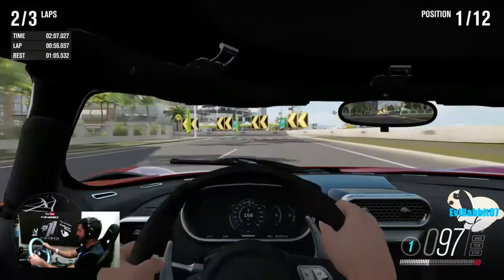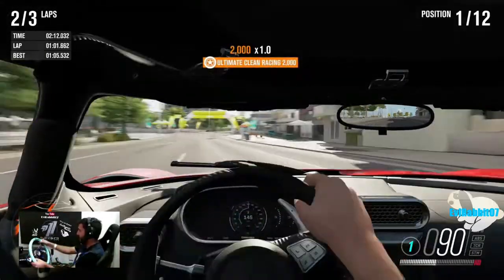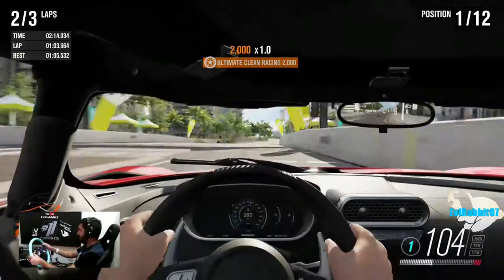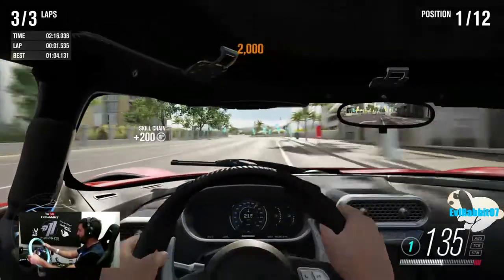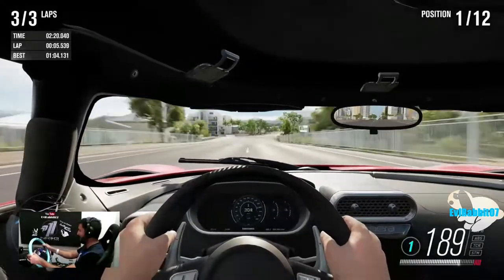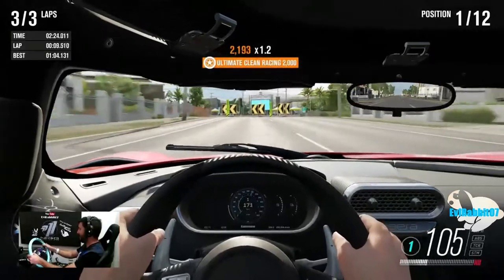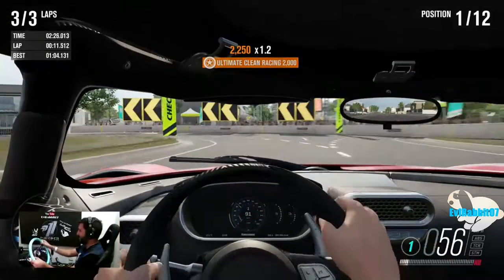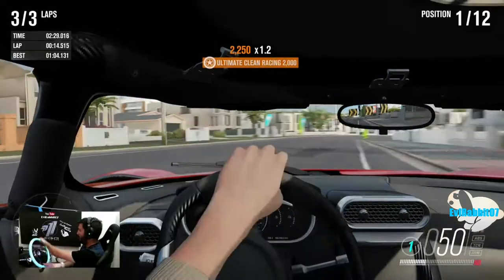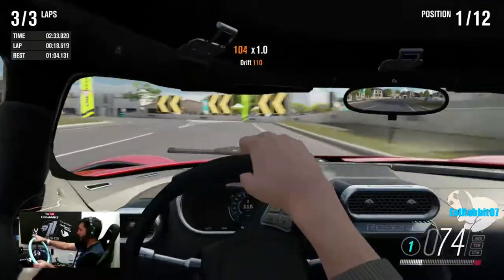I feel like that Supra's catching me. Try and take these turns nice and easy and just roll back into the throttle — there we go. One more lap. Going from 212 down to 60 in no time — the brakes work phenomenally in this car. I'm just hoping it doesn't rain because this car is probably stupid in the rain.